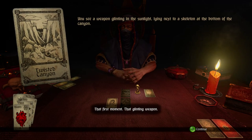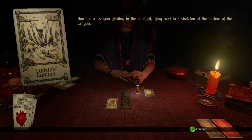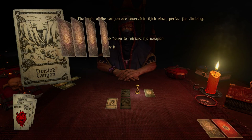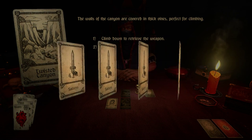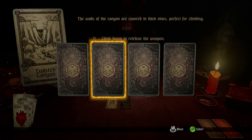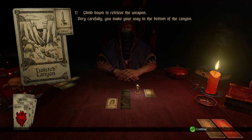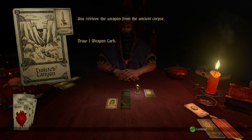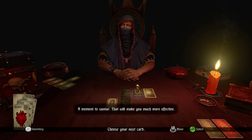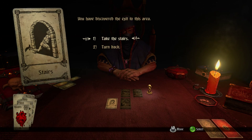Twisted Canyon. That first moment, that glinting weapon, the call to action, to adventure. We see a weapon glinting in the sunlight lying next to the skeleton at the bottom of the canyon. We are presented with a choice of four cards and they will be shuffled. You could technically watch the shuffling but it's pretty difficult. We get success — very carefully make our way down, draw a weapon card, and we got a sword. Sure, we'll equip it. And we found the stairs — stairs lead you to the next floor of a given dungeon.